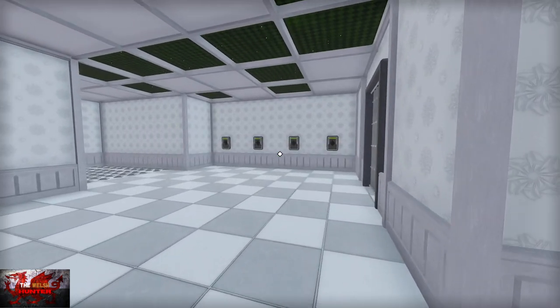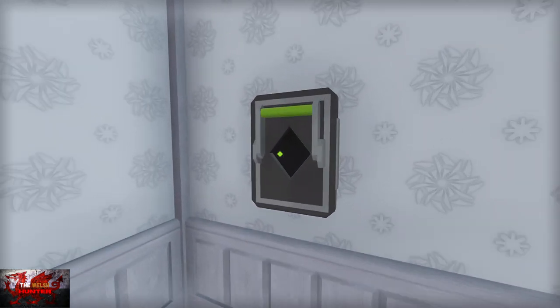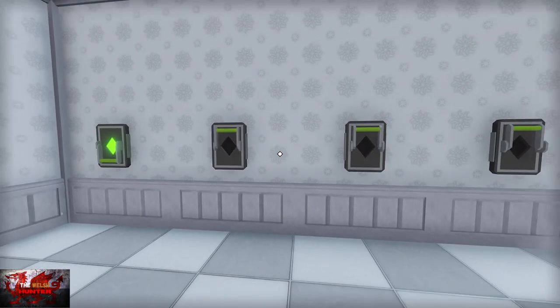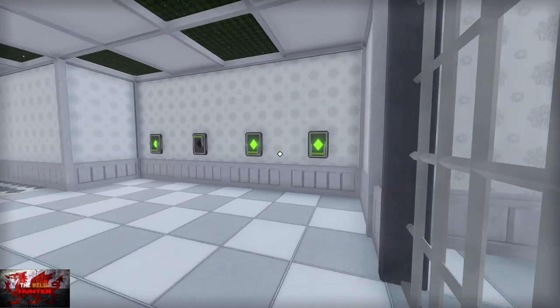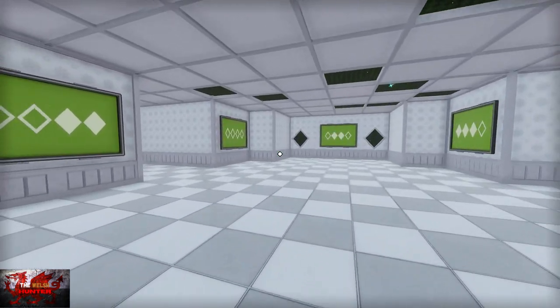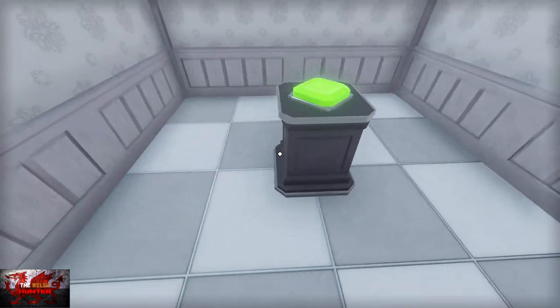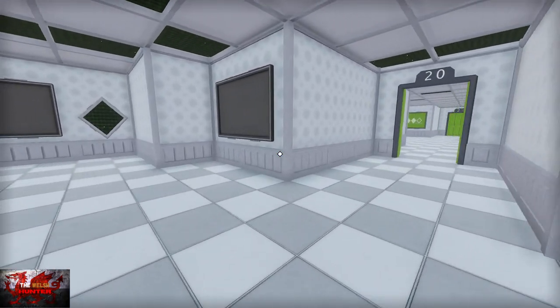Same thing again — this way for the next couple of rooms. With these switches, interact with number one, number three, and number four. Then go down to spiky land just on the left and open up the button. That should be good now and we can move on to level 20.